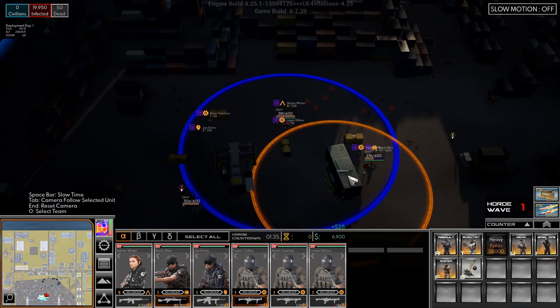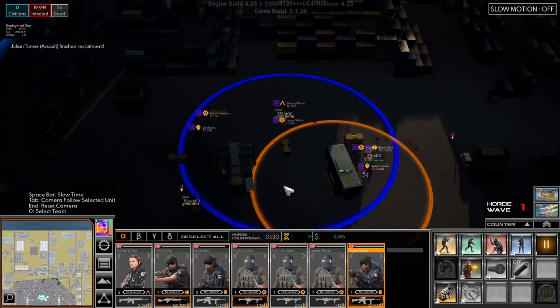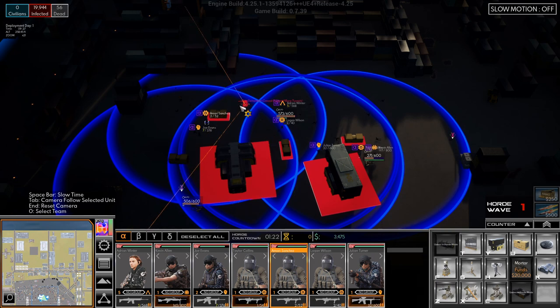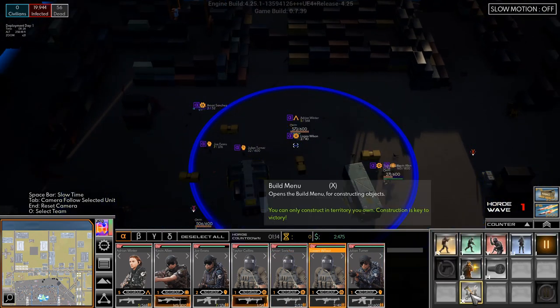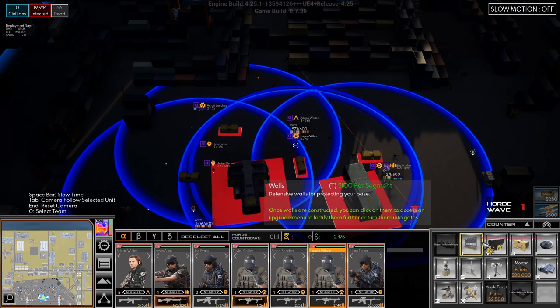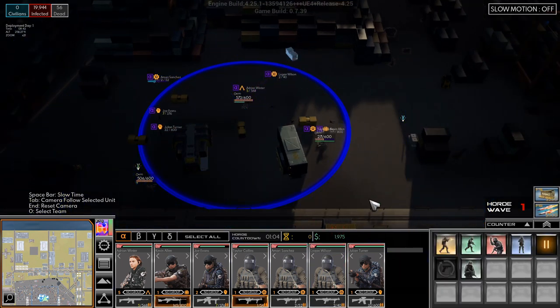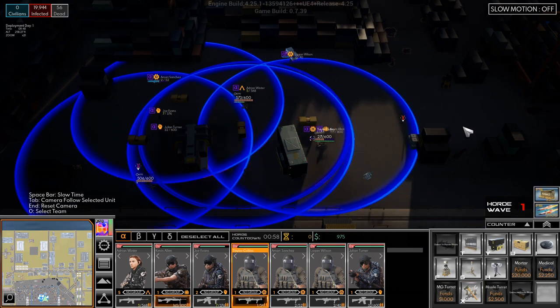Do you not have auto reload? You do. Let's hire another assault and send you over here. You build a turret there. You build a turret up here. Give me orders - build a turret up here.